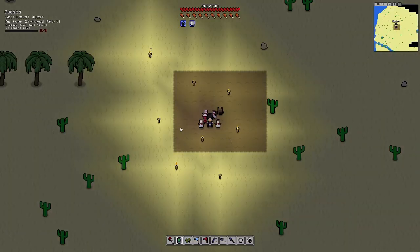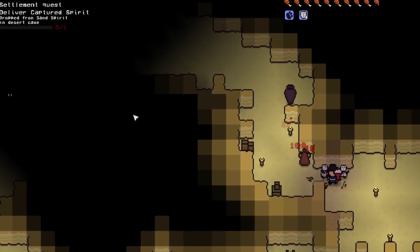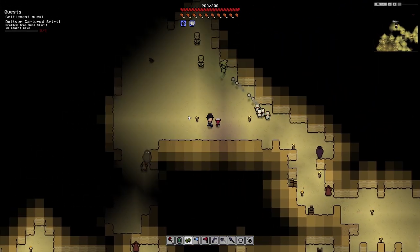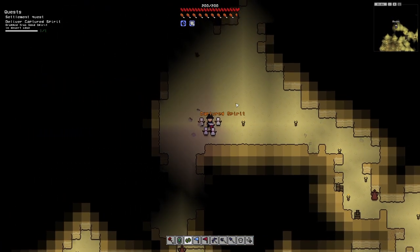While we're here we have to defeat a sand spear to get a captured spear and then return that, so that should be extremely easy. I already see one of the guys I have to get right over there — I can see his eyes. Let's go take care of him. There are a lot of guys here. Easy peasy, and there it is — captured spirit.